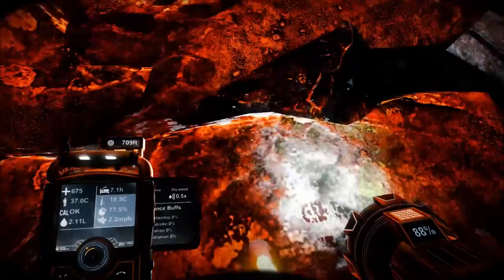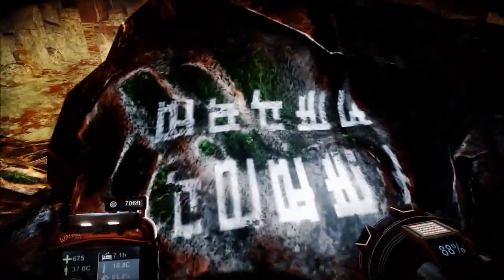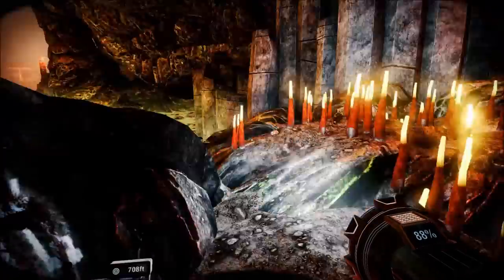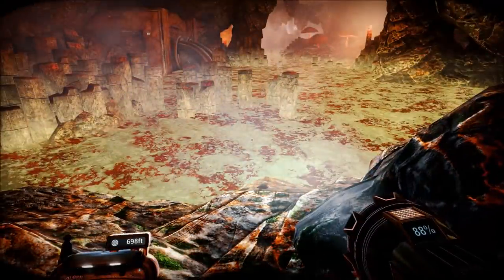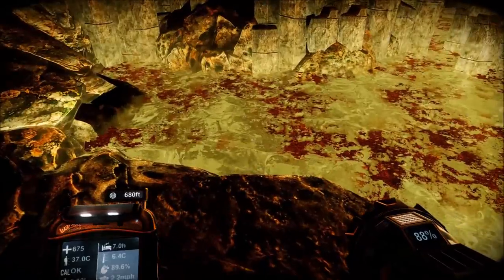It's quite warm in here because of that heat crystal over there, so we're not in any danger of freezing. We've got some writing here, but Wilson is strangely quiet on the subject and won't read it. The writing probably says 'swim through this at your peril.' That looks like molten lava or something to me.